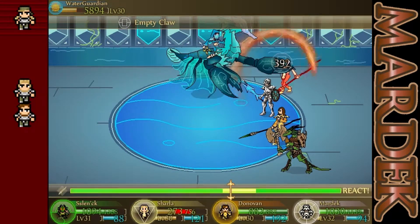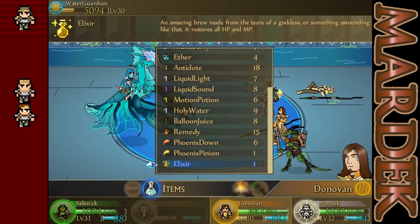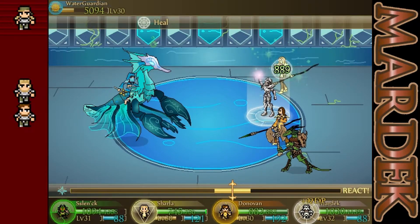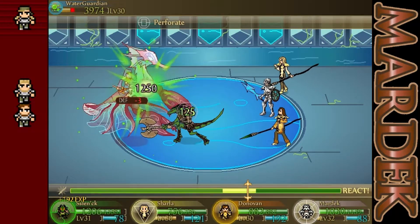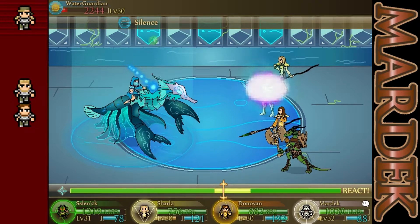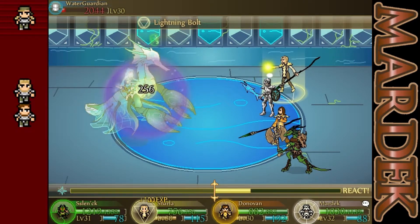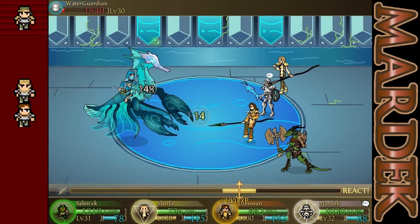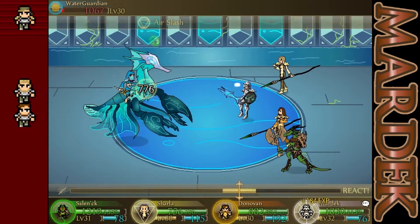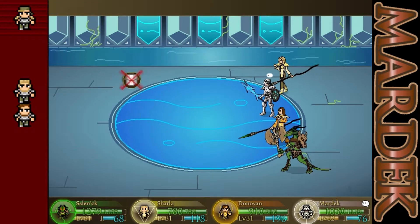Her defense has got to be almost zero now. Empty Claw? And Stone Explosion — and Sharla is dead. Going to have to revive Sharla because we don't want her missing out on this — probably sweet XP. Of course she used the one thing Sharla can't defend against. She's a water guardian — she should be using water attacks, doesn't make any sense. Mega Barrier, and Silence — I've never seen the Silence spell like that before. This is not too bad, we're pretty much done. I'll probably try to give the experience to Donovan. Perforate? I don't think we'll kill her — but yeah, she just died because of the poison. I forgot about that.